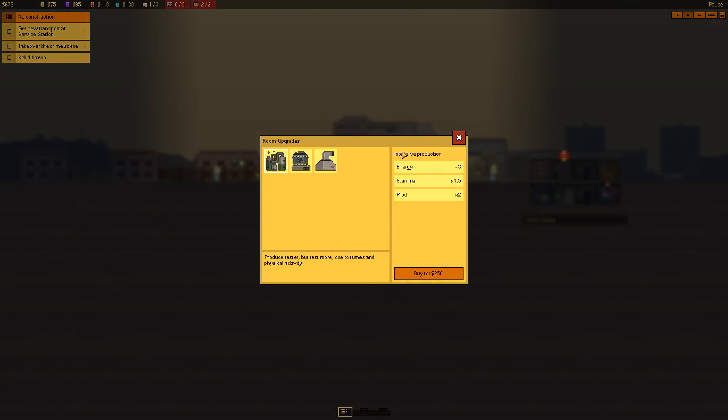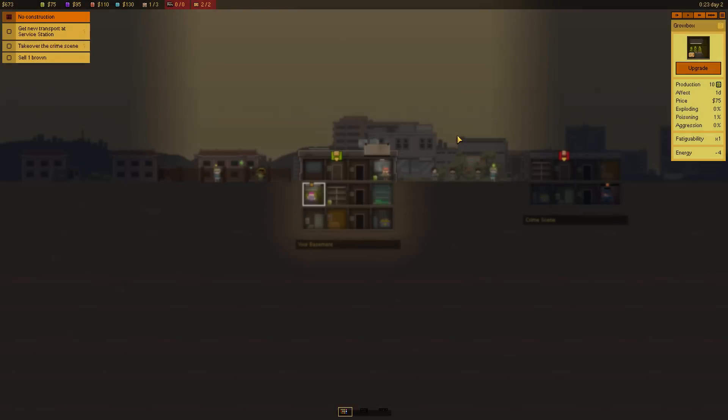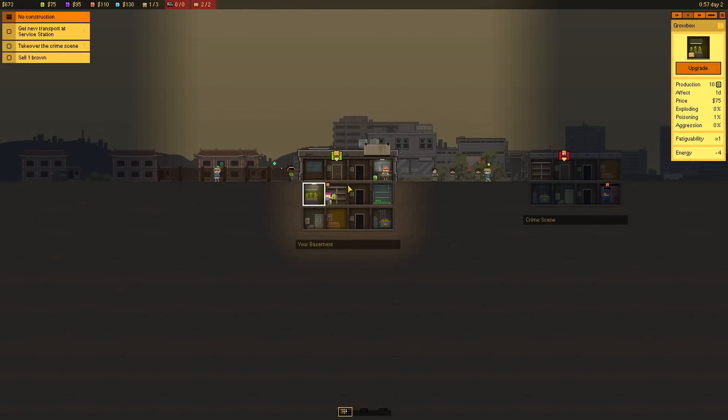So I can upgrade the grow box. What does that do? Chemical reactor and ventilation, or intensive production — produce faster, but employees rest more due to fumes and physical activity. I just wanna see something about brown. A brand new chemical reactor allows things to be done a bit faster — this seems more about speed than anything else. Comfortable conditions for employees — vents remove fumes, employees get tired much slower. Those are appetizing, but I have very little money right now, so I need to focus on that.